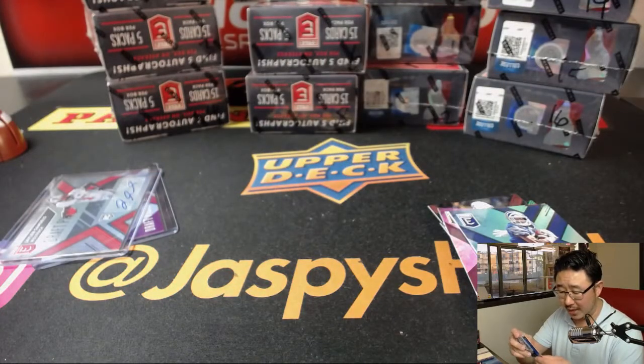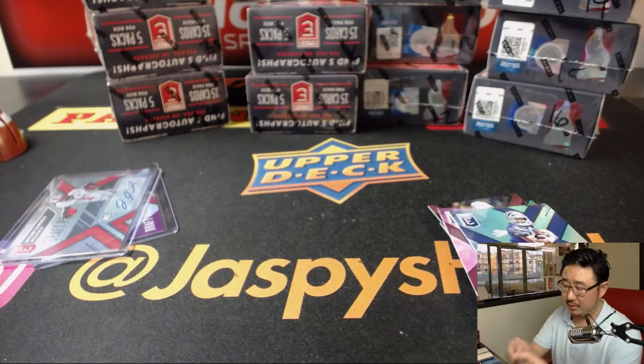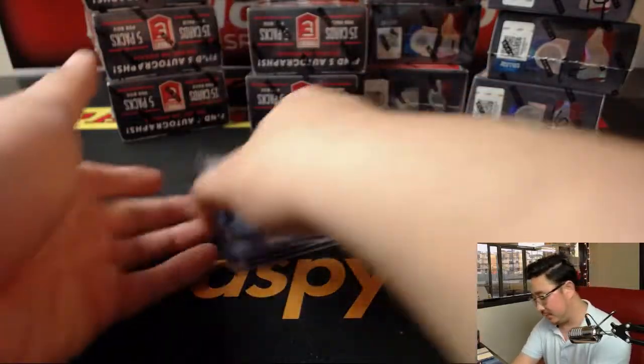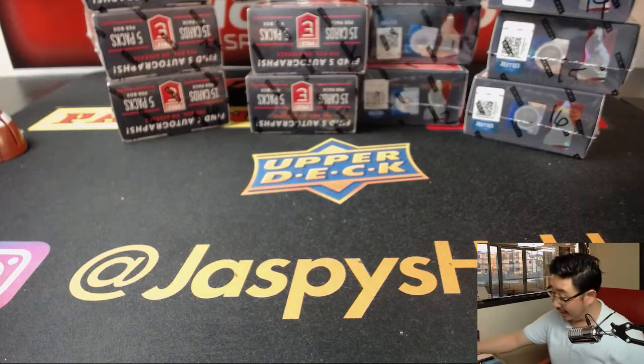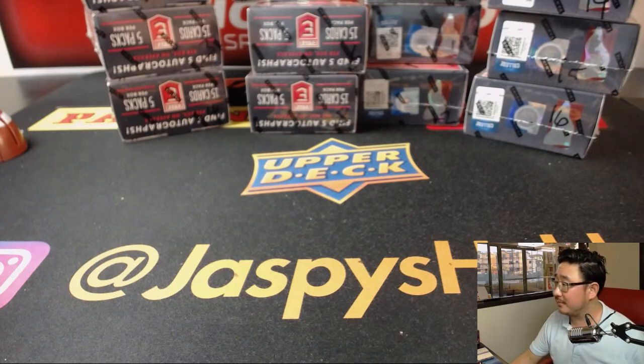That was a quick one-box break of 2018 Panini Elite Draft Picks. Some nice stuff popping out of here. Check it out — another one-box break in the store. You're guaranteed a pack, auto per pack. Check it out on jazzbasehobbyland.com. Thanks, everyone. We'll see you next time. Bye-bye.